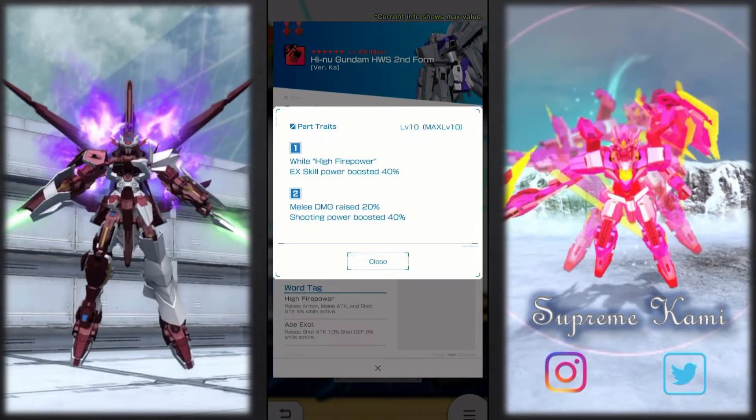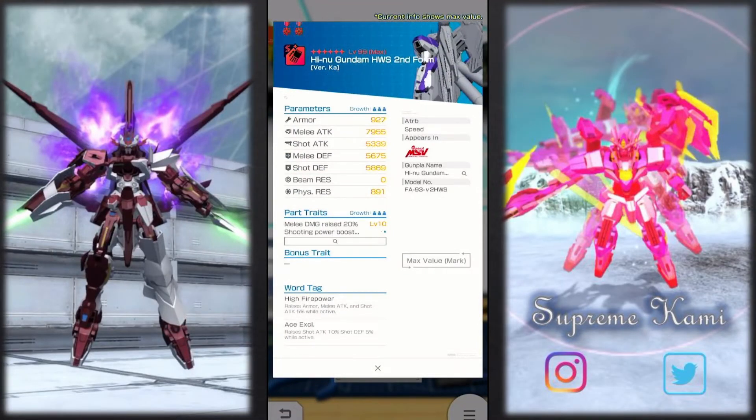The trait when running high firepower: 40% EXC boosting as well as 40% shooting power boosting, but you take 20% more melee attack. So on a shooting base unit with drastically lower melee defense, you'd see a lot more damage taken from infighters rushing toward you. You can also argue it can be bad because you're locked into only using high firepower — some people do tend to build around Gundam type instead. But nonetheless, having a 40% trait arm: if you guys do not have the Hot Scramble already, this is definitely the one to look at.